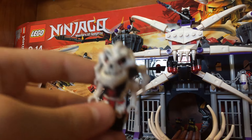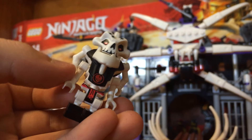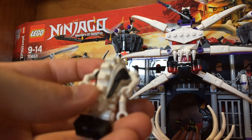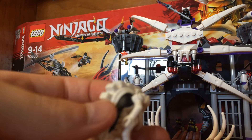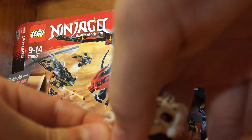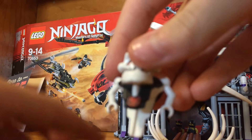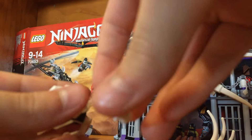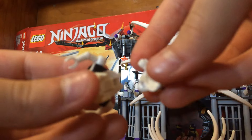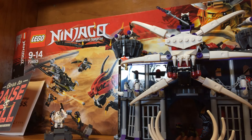I forgot to mention — with this minifigure, in the show he doesn't really come with a black vest. Instead it's brown, and his big spine is meant to be covered up by a big brown vest too. He does come with two parts: you get this part, and his head does come off as one part. He has the normal Skulkin look. He's a pretty decent minifigure.